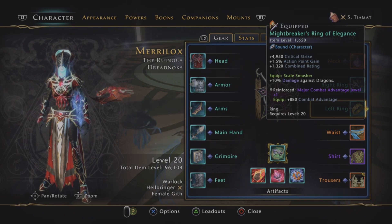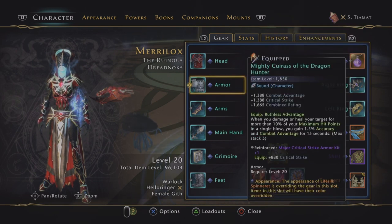This is the Dragonslayer ring from the Dragonslayer campaign. Low item level, 10% damage against Dragons. I don't really know what the new dungeon's going to be like, but if there is a single target battle with a Dragon, this will be a good ring to use. Also using the chest piece from the Dragonslayer campaign — mostly for the Accuracy, and the combat advantage as well. When you see what companions are running, you'll understand why.